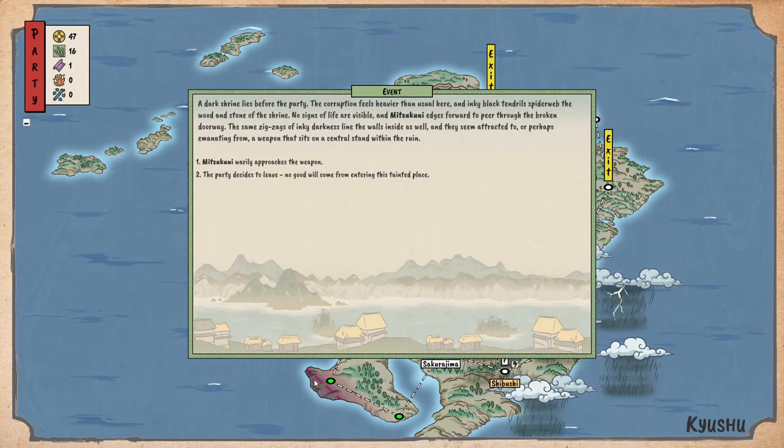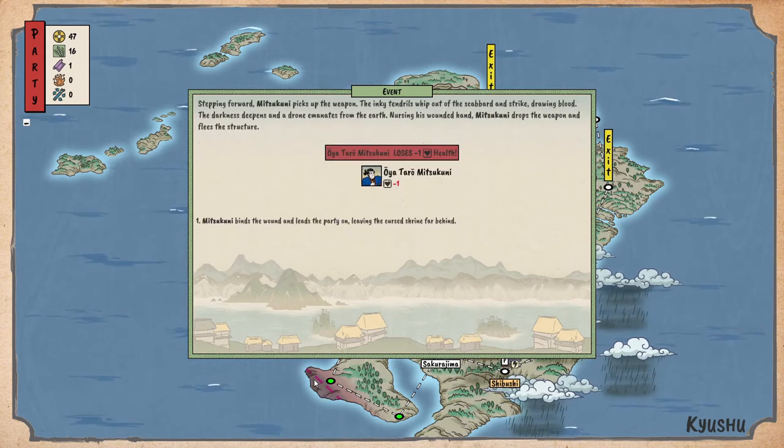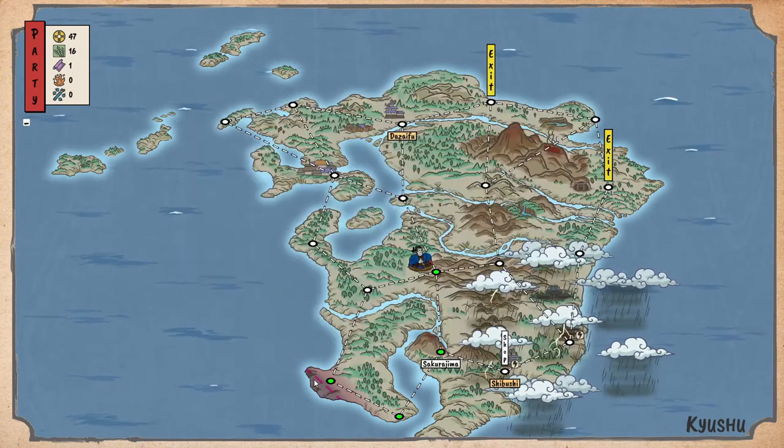...but if the weapon could be good for us, let's try it. Oh no — stepping towards it, Mitsukuni picks up the weapon. The inky tendrils whip out of the scabbard and strike, drawing blood. Nursing his wound, he drops the weapon and flees. The party binds the wound and leaves the cursed shrine far behind. That's not good — sometimes risk/reward doesn't pay off.